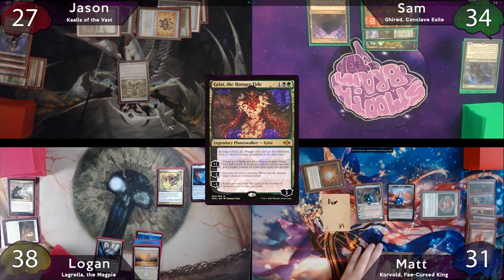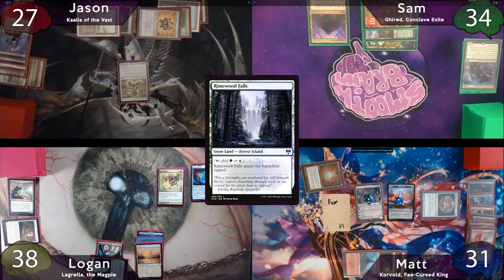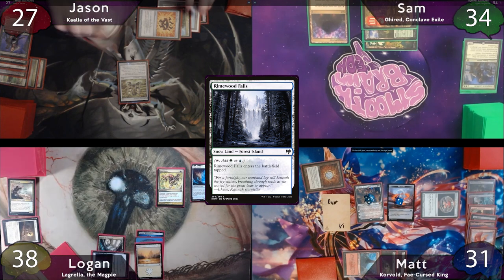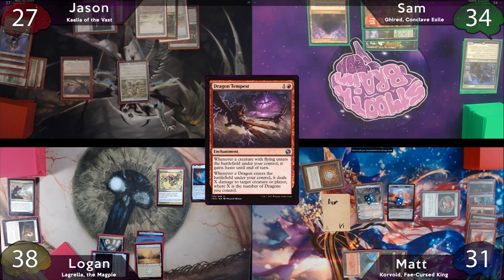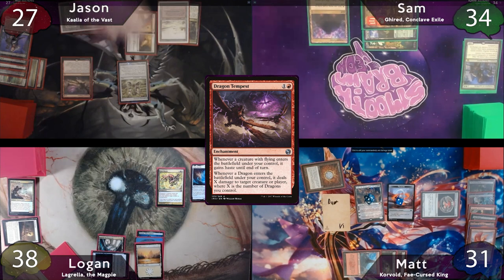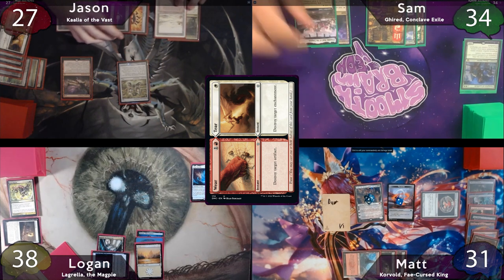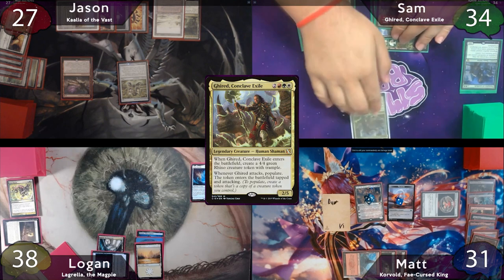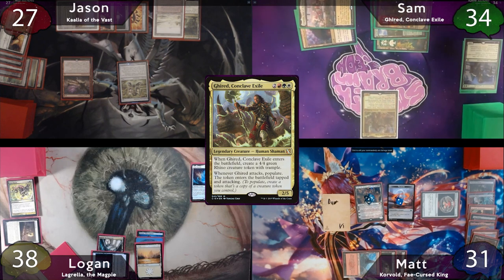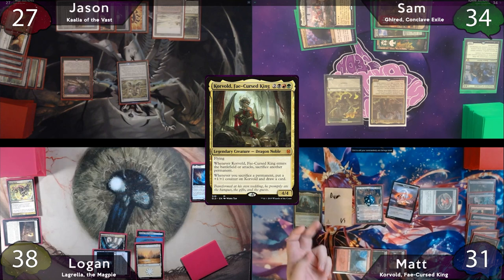The turn is passed to Logan — there are no valid targets for Ephemerate. He plays a Rhymewood Falls as land for turn and just passes to Jason, who immediately drops a Dragon Tempest, which is a terrifying card in this deck. He then taps for three to cast a Weir Tear, destroying Aura Shards and Mox Diamond. The turn is passed to Sam, who plays an Eganjo as land for turn, taps for five to cast Giriad, and gets a 4-4 Rhino when he enters the battlefield. The turn passes to Matt, who immediately recasts Korvold.